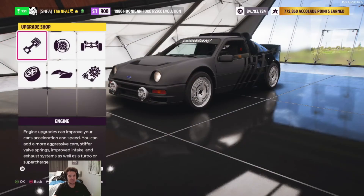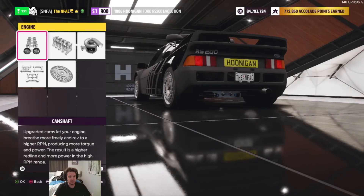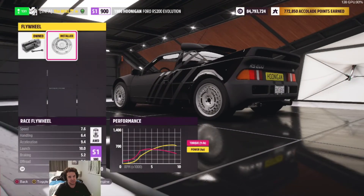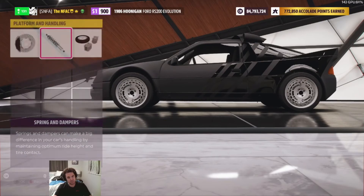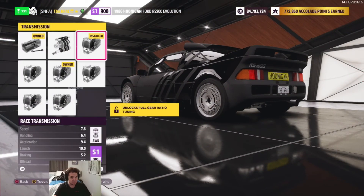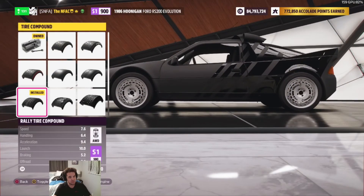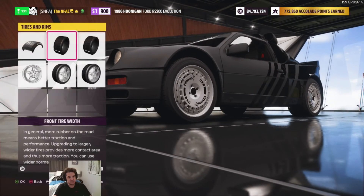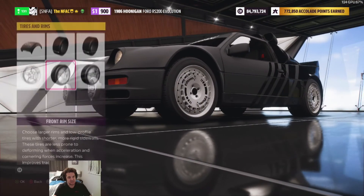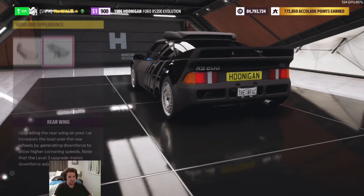We'll show you the upgrades. Starting with conversions as always: stock powertrain, stock drivetrain, stock cam and valves, stock engine block, stock turbo, stock restrictor plates, race flywheel, stock brakes, stock spring and dampers, stock weight reduction. This car starts at S2. We've got race transmission, race driveline, race differential. Rally tire compound: 275 18s in the front, 305 18s in the back. Rims are stock size 18 front and back, front bumper stock, rear wing stock.